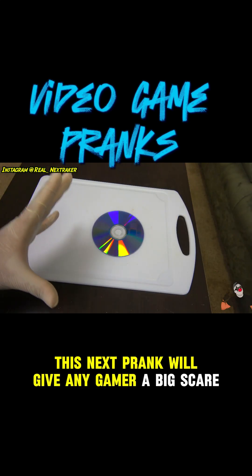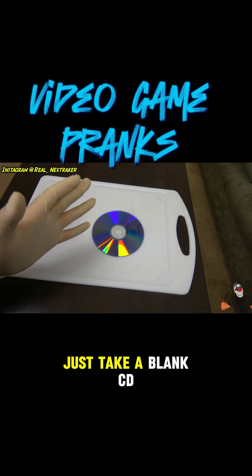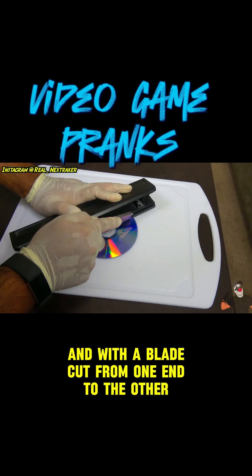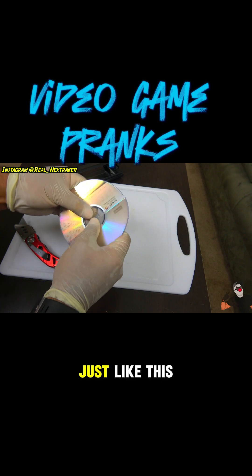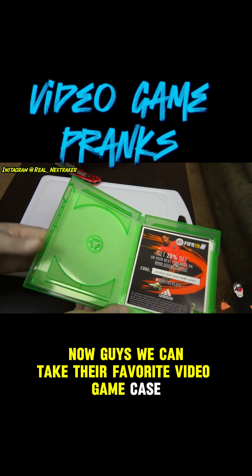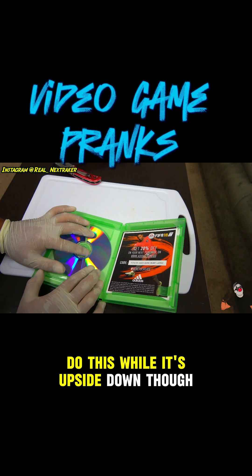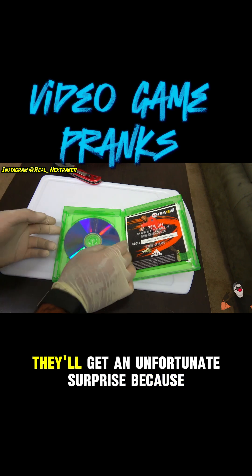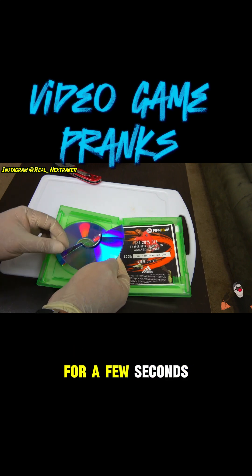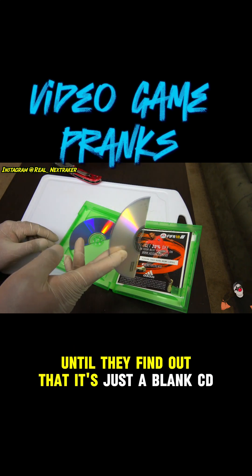This next prank will give any gamer a big scare, so their reaction will be worth the setup. Just take a blank CD and with a blade cut from one end to the other — this will make it easier to snap in half just like this. Now take their favorite video game case and put the broken CD inside while it's upside down. When they open up the case they'll get an unfortunate surprise because they'll think their favorite video game is broken. For a few seconds they'll be super sad and upset until they find out that it's just a blank CD.